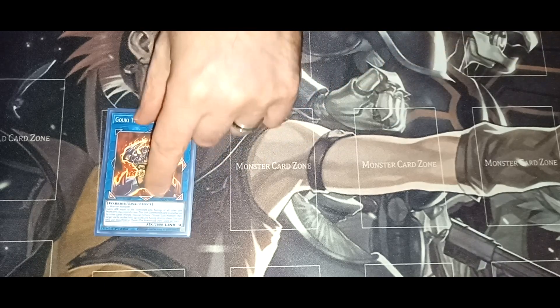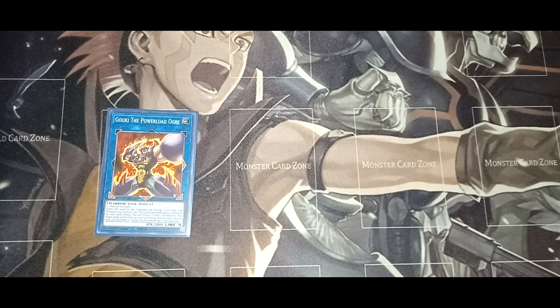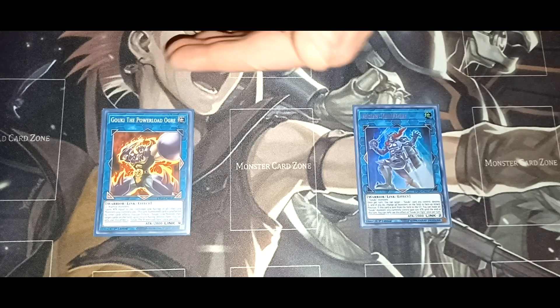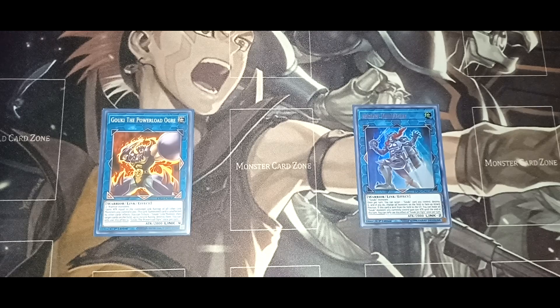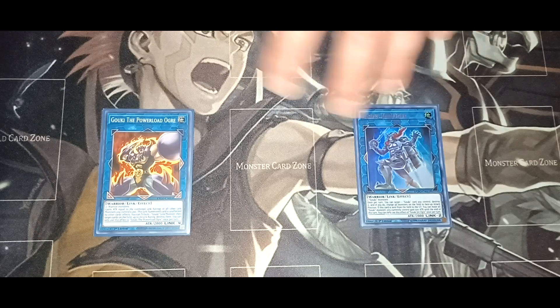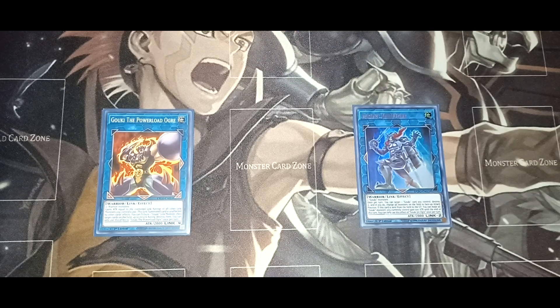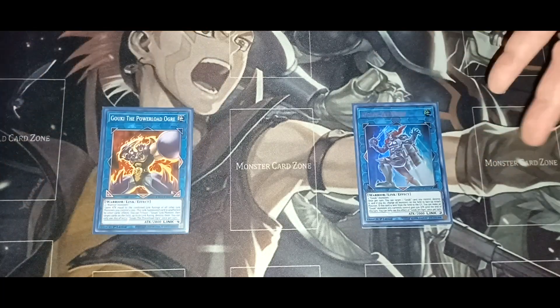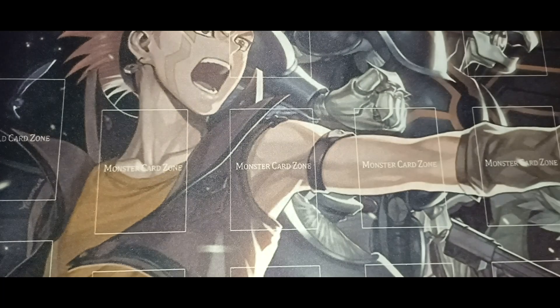Hilariously, we only play two Goki monsters in the extra deck: Goki the Power Load Ogre and Jet Ogre. Goki the Power Load Ogre is amazing — it's like a Blackwing Full Armor Master or Ultimate Falcon, but at 2800 attack. It actually gains attack equal to the total link rating of all link monsters on the field, so if you have multiple link monsters this guy can reach 4500 or even 5000 attack unaffected — and it's not just until end of turn, you keep it. That is insane.